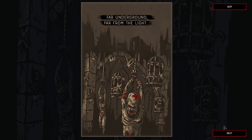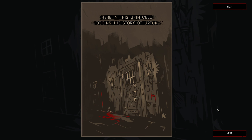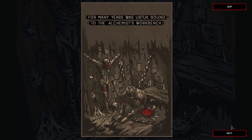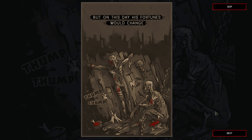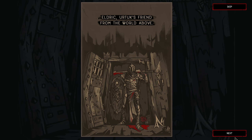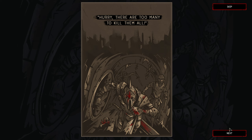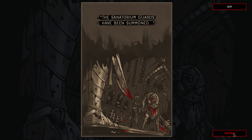In a dim prison called the Sanatorium, far underground, far from the light, a maniacal alchemist performs experiments on unwilling subjects. Here in this grim cell begins the story of Urtuk. For many years Urtuk was bound to the alchemist's workbench, but on this day his fortunes would change. Eldrick, Urtuk's friend from the world above, arrives: 'I brought weapons — take them. Hurry, there are too many to kill them all.' Too late — the sanatorium guards have been summoned.